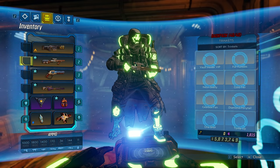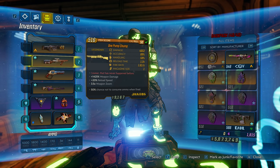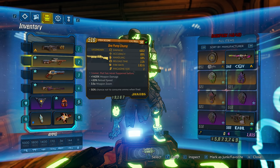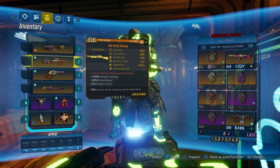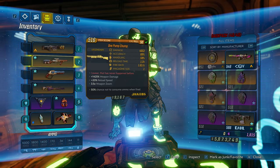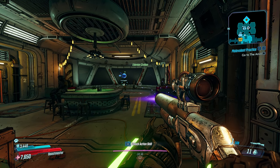Let's get into the skill tree. The main component of the build is the One Pump Chump, which is a slag shotgun with super high damage. 1425 weapon damage, 20 reload speed, and 3.5 weapon zoom. One of the problems of course is that it only has one bullet as mag size. But if you look at the unique talent, it has a 50% chance to not consume ammo when fired.